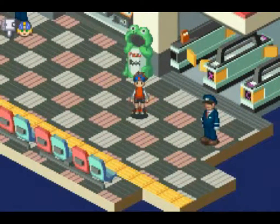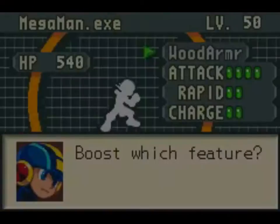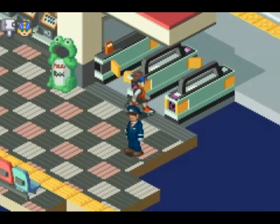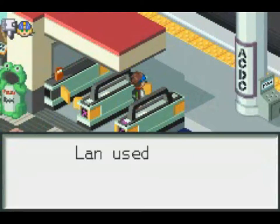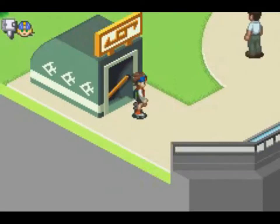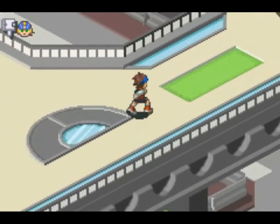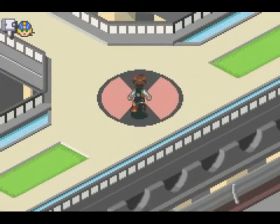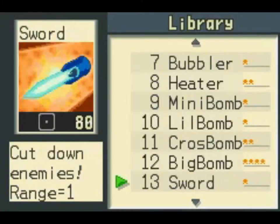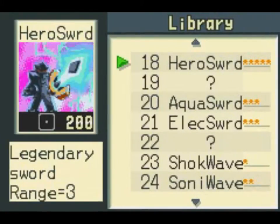Off camera, I went back to Net Area 6 and I bought all the HP memories. That is a total of 37,000 zenny. Also, off camera, I obtained Hero Sword.